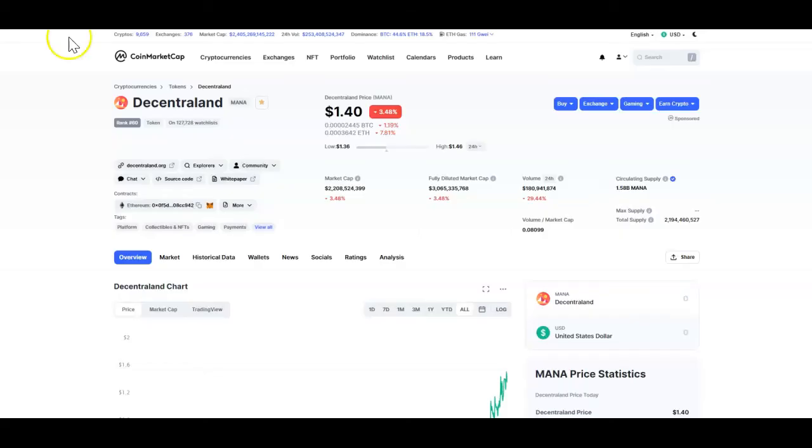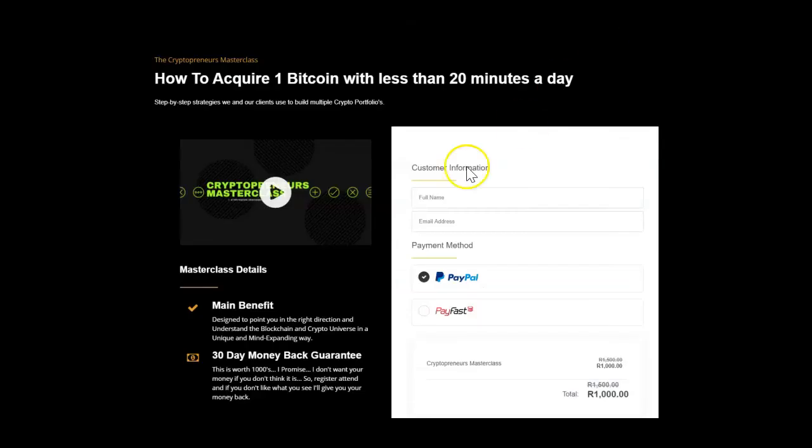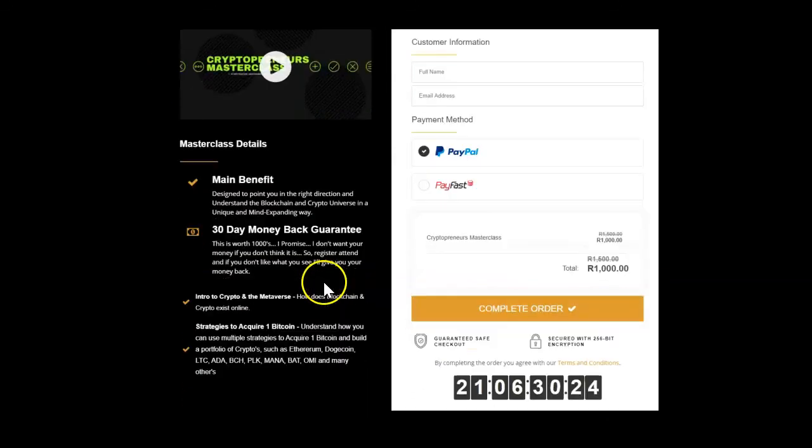That is why I believe in this token and why I see it most probably reaching $5 and $10. You should get some MANA tokens — in my masterclass I'll show you where to buy the MANA token, how to store it, how to transact with it, and how to use it to generate an income within Decentraland. Hope you guys enjoyed this video — I'll see you in the masterclass. Happy learning!